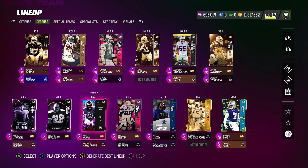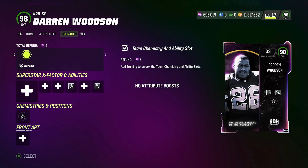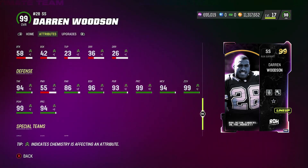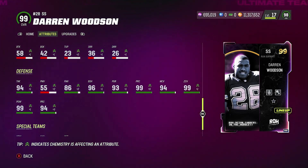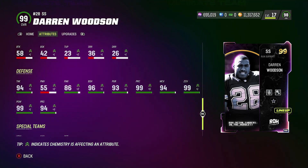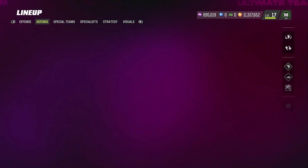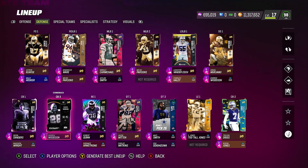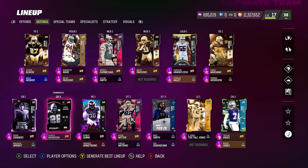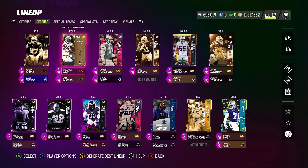The reason I like Darren Woodson at cornerback is his attributes — he's got 99 hit power as a cornerback, and he gets 96 block shed and 86 finesse move. So if I want to use him as a rusher, I can. A lot of cornerbacks usually don't have heavy hitter, and they're not typically known for rushing the quarterback, but because he has the stats of a safety, that's why he's a good solid cornerback.